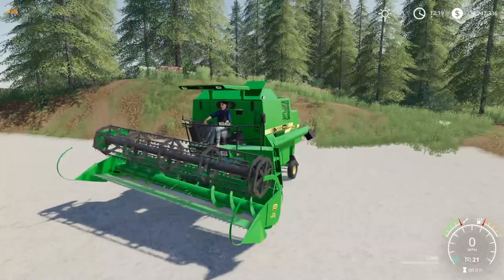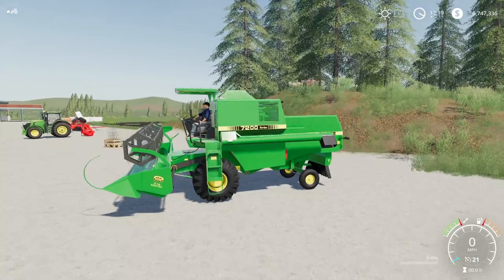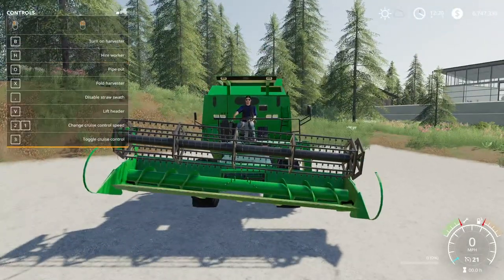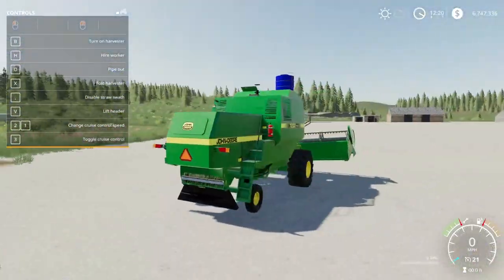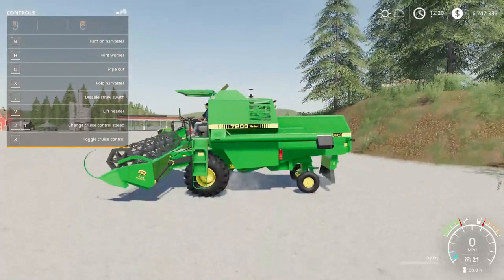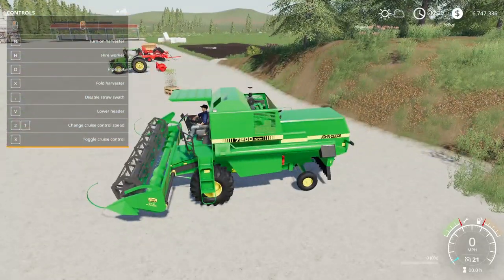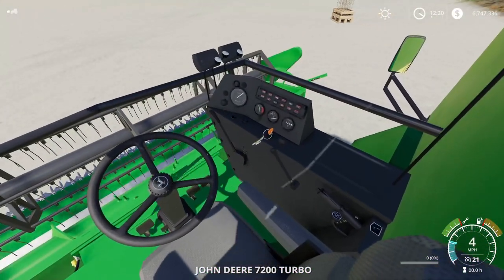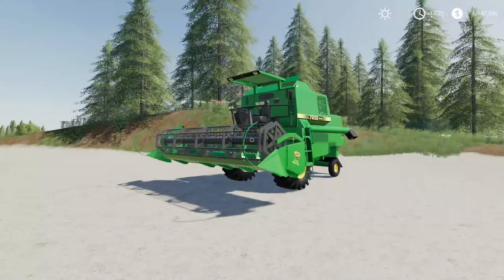Turning it on, V should lower the header down. Looking at the help menu — it says V to lower the header — and it adjusts with the two mouse buttons. The flexible cutter option may be why it's sitting off to the side a bit. You can hire a worker, disable straw swath — all the usual harvester features. Looking in the cab, no interior at this time, but there's good detail overall. I love the John Deere key ring flying around — a little strange animation but always looks cool. That's the John Deere 7000 series.